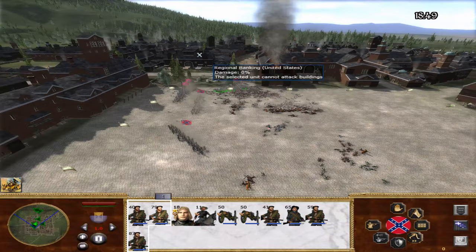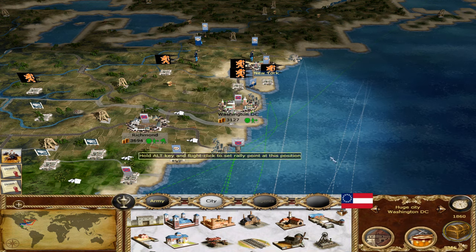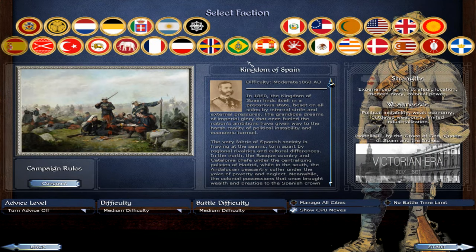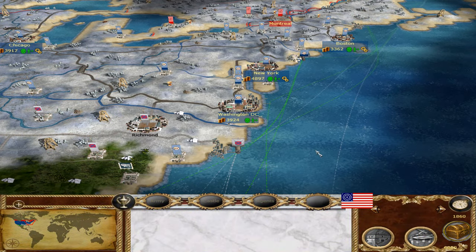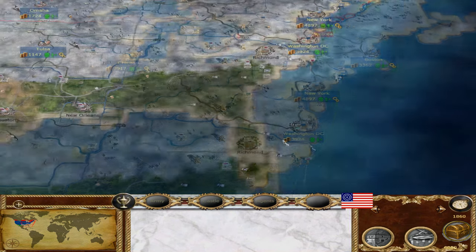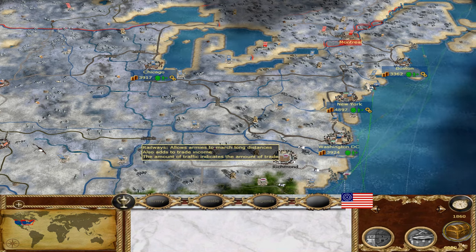Our foe is utterly vanquished! I'll have to do the strict discipline thing — getting a little more money now. We'll go to the grand campaign and start as the United States. This one did not have an intro. I do know that when I started as the Confederates they had a little written intro — they do plan on implementing those intros for all factions. I'm going to leave it here — thank you for joining me for this very exciting mod for Medieval 2.